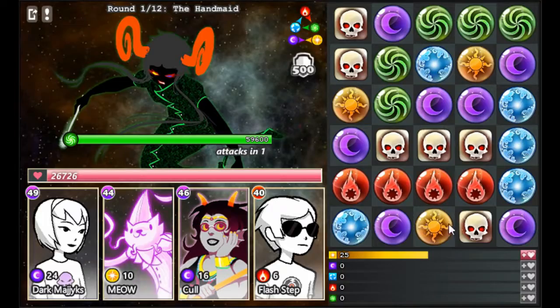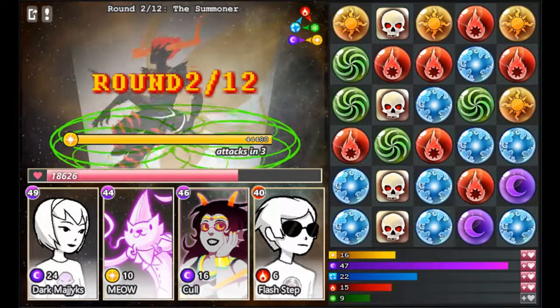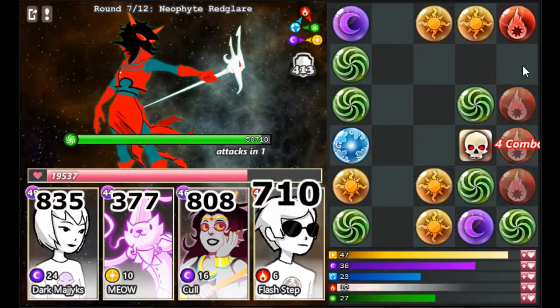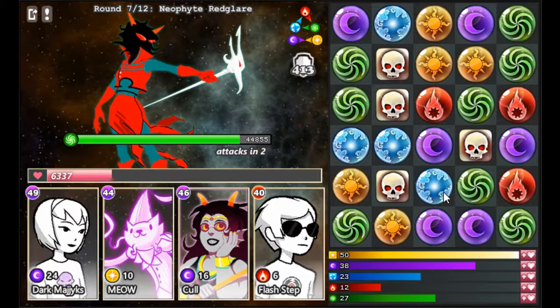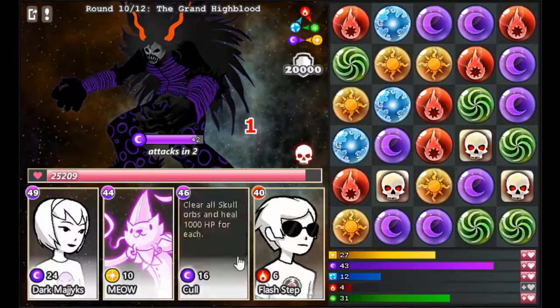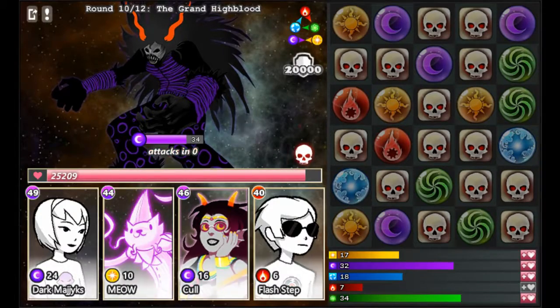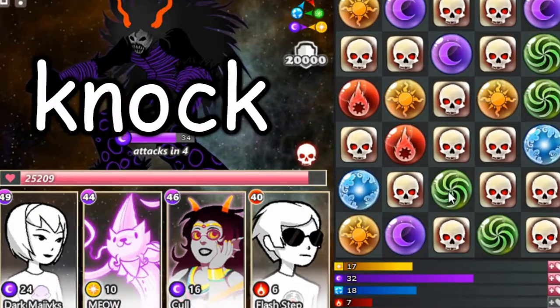Let's go to Alternia! Holy crow, it's the Handmaid — what do I do? Oh, this actually isn't quite as hard as I thought. Now I'm fighting Redglare and the difficulty is starting to ramp up, but I think I might be able to clear Alternia on my first try. Okay, never mind — the Grand Highblood is a concrete wall and I am going to die.